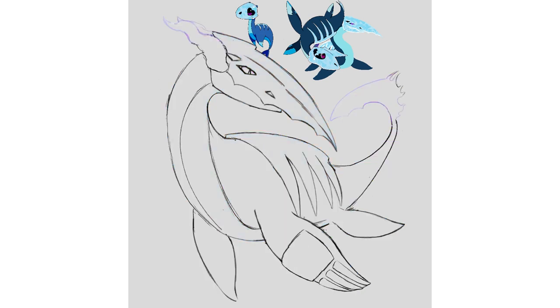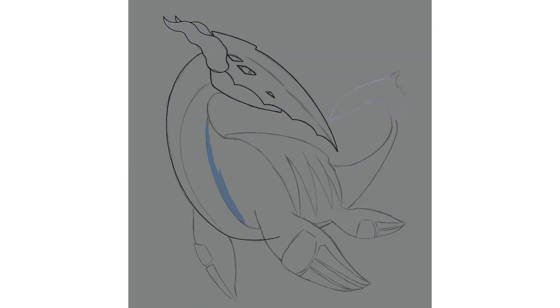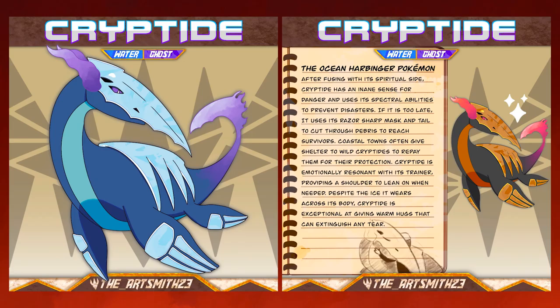It's just as badass as I aimed for while still looking like it could be your friend. The ice on its body feels more like armor and you can just feel the confidence Cryptide exudes. It got over what people were saying about it and became the absolute best it could be because of it. The heart symbolism now lives on within Cryptide's pose. Cryptide, the Ocean Harbinger Pokemon. After fusing with its spiritual side, Cryptide has an innate sense for danger and uses its spectral abilities to prevent disasters. If it's too late, it can use its razor sharp mask and tail to cut through debris to reach survivors. Coastal towns often give shelter to wild Cryptides to repay them for their protection. Cryptide is emotionally resonant with its trainer, providing a shoulder to lean on when needed. Despite the ice it wears across its body, Cryptide is exceptional at giving warm hugs that can extinguish any tear.